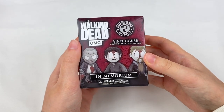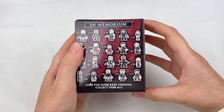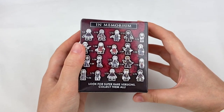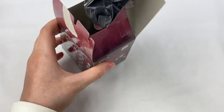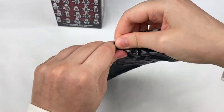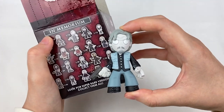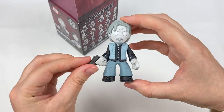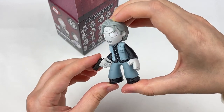Next up we have this Walking Dead vinyl figure - the In Memoriam series. There are quite a few different characters and they have different rarities as well. Let me know if you guys are still watching The Walking Dead - I haven't caught up on the latest seasons but I think I'll have to watch it at some point as I really did like the show in the earlier seasons. Opening it up, we got a blind bag inside. Ready - one, two, three. Oh, is this Shane? I'm not sure which character this is. It's a one in 36 so I'll have to look it up afterwards. This is actually a really detailed little mini figure with all the details for the jacket, the shirt, even the shoes and the pants, and it's nicely painted as well.